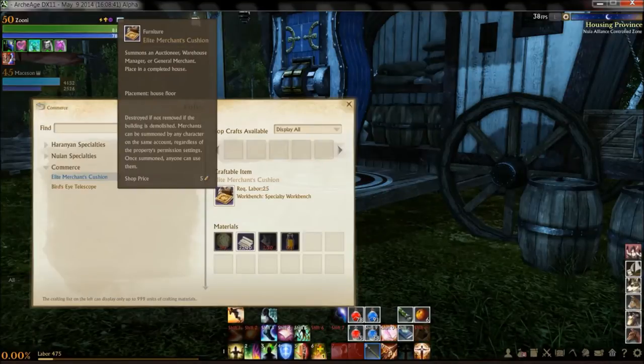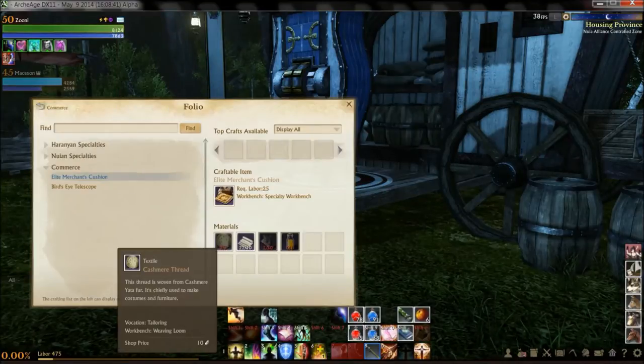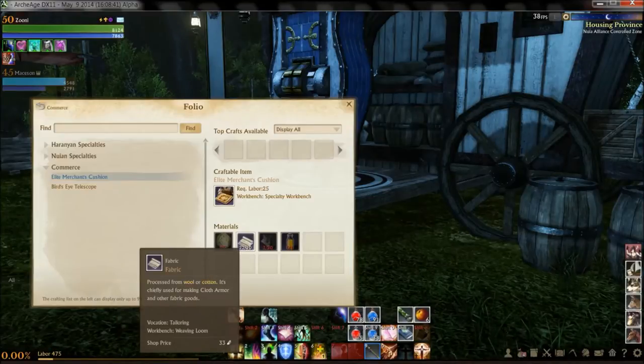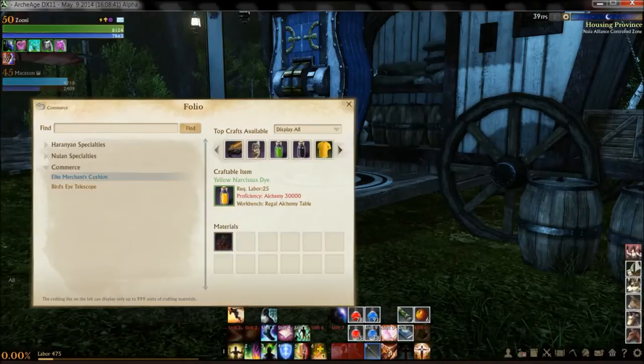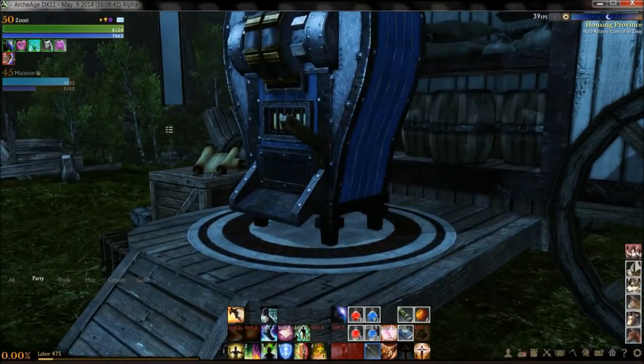I've already created my merchant's cushion, but I'll show you how you can make yours. It can be made at any specialty workstation. These are the same stations used to create trade packs, and can be found in any zone besides some of the Mirage Island portals.